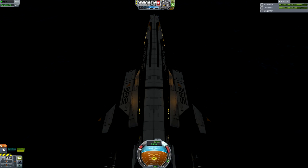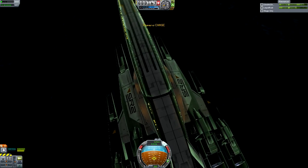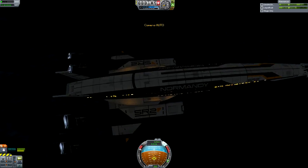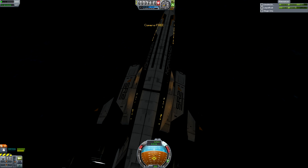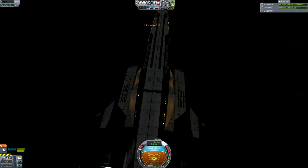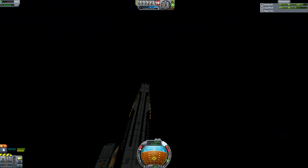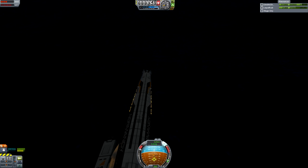I can't move the camera properly. Camera free is not free at all. Camera chase — let us chase it down. Camera auto is also not working. There's no camera view that lets me do this properly. I guess we'll just have to do it this way. I'm going to time warp just a little bit so we can adventure quicker, because we're only going at like five meters per second down into the depths.